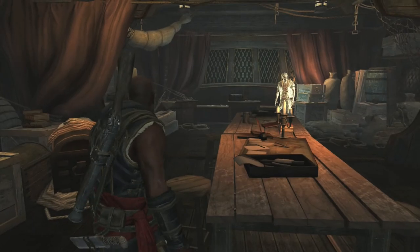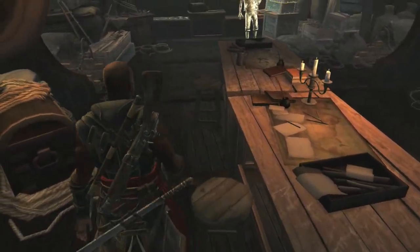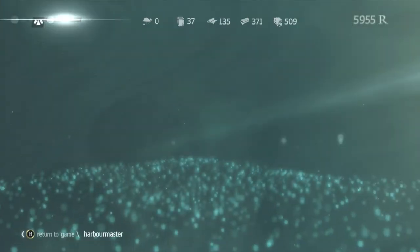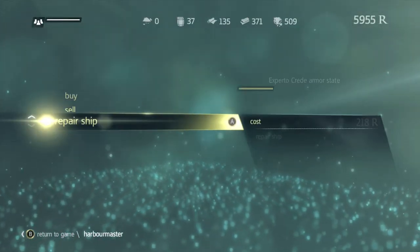There's a harbor master. I need some supplies too, like some armor. First thing first — repair ship.